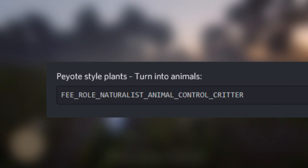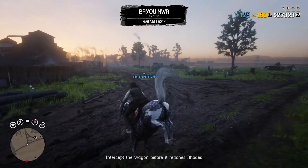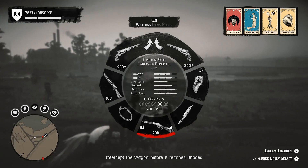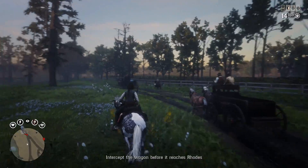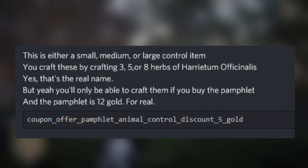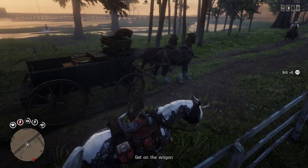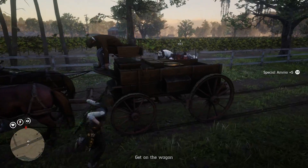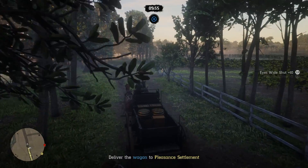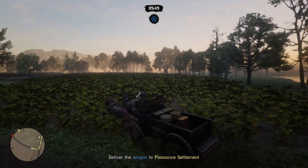Here's another little piece of leaked code. There's going to be peyote-style plants like in GTA — if you eat a certain peyote plant, you'll turn into an animal. Apparently that's going to be in Red Dead Online as well. As you can see: 'Fee Roll Naturalist Animal Control Critter.' That means you'll be able to control a critter. There's going to be some type of control potion or thing that you'll be able to make, and the pamphlet is 12 gold. There's also a coupon offer pamphlet Animal Control Discount at 5 gold, which is a discount for the pamphlet.